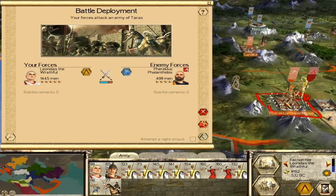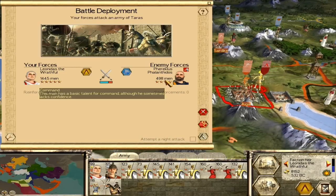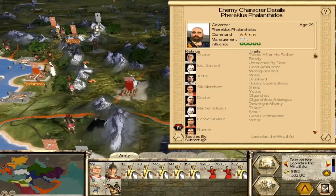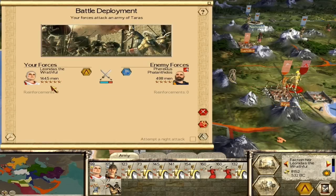Alright, so we're going to continue on with the Siege of Ajai here. I have Leonidas the Wrathful and his 1,445 men versus Theraclus. Wow, this guy is quite the... he's wrong-headed, but he's quite talented. He's a worthy foe against good old Leonidas here. So I'll see you on the battle map.